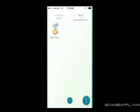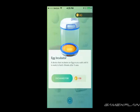Now thankfully, you start the game with one incubator already, which has infinite uses. But the catch is that each incubator can only hold one egg, so you'll need to pick up normal incubators if you want to hatch more than one egg at a time. You can either buy them in the shop or earn them when leveling up, but normal incubators can only be used three times before breaking.